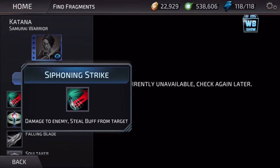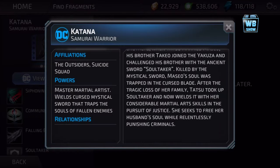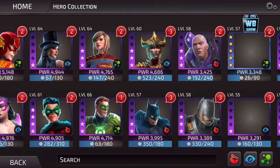Siphoning Strike — damage to enemy, steal from target. So that's what this character is about. Let me get back down here and get out of there.